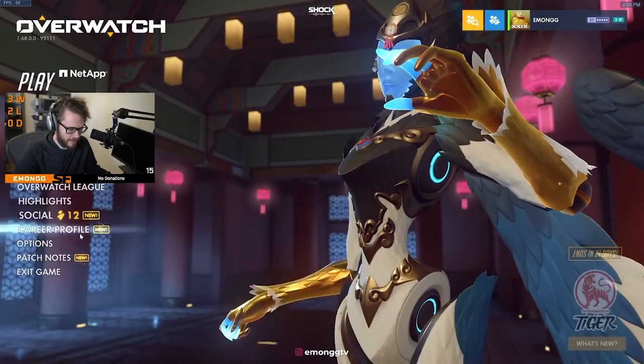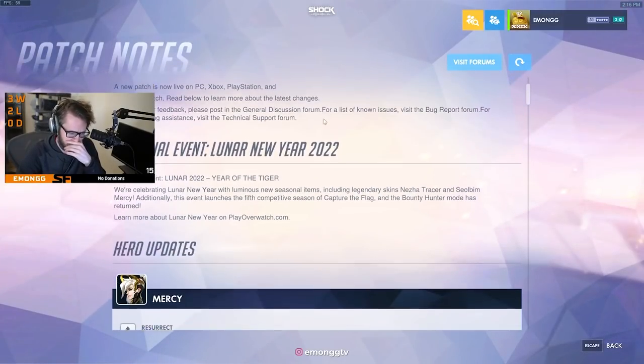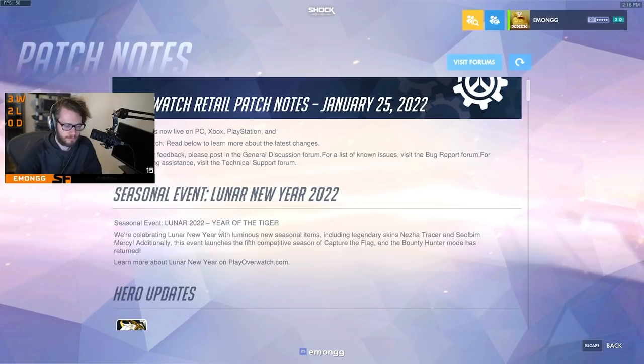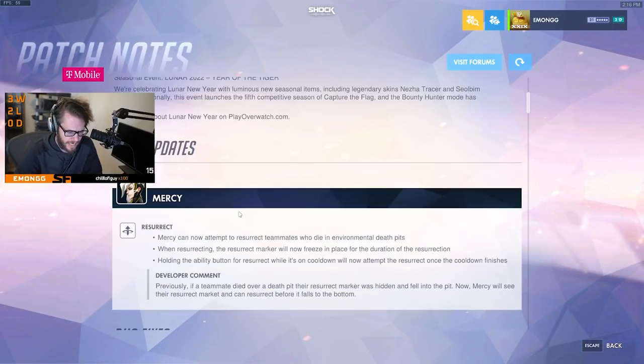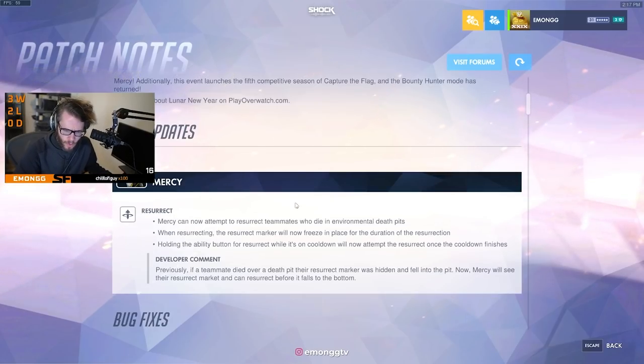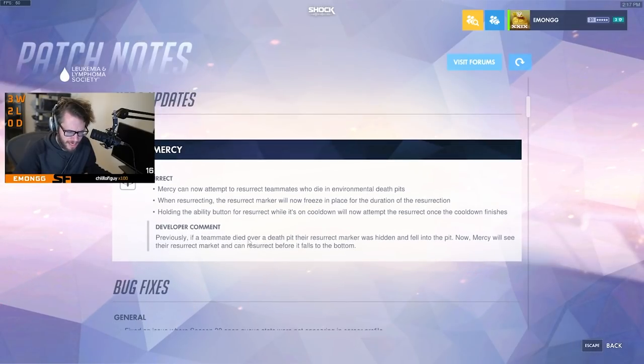Now let's go look at the patch notes. Seasonal event — Lunar New Year 2022, Year of the Tiger. Hero updates: Mercy can now attempt to resurrect teammates who die in environmental death pits. When resurrected, the resurrect marker will now freeze in place for the duration of the resurrection. Holding the ability button for resurrect while it's on cooldown will now attempt to resurrect once the cooldown finishes. Previously, if a teammate died over a death pit, their resurrect marker was hidden and fell into the pit. Now Mercy will see the resurrect marker and can resurrect before it falls to the bottom.